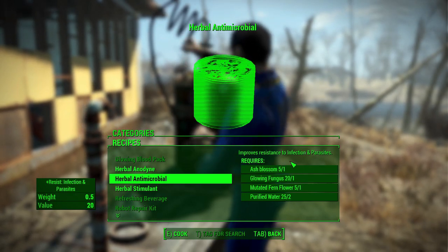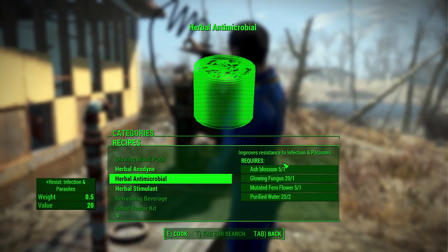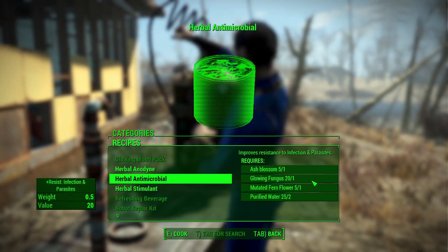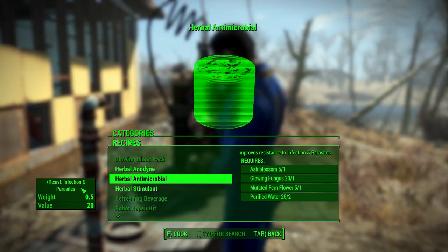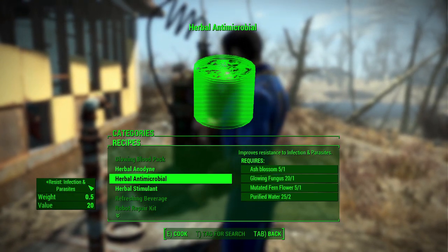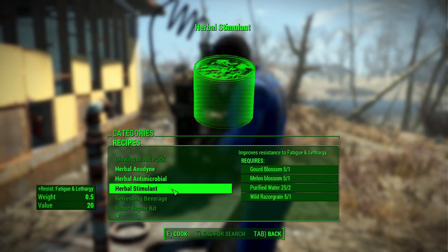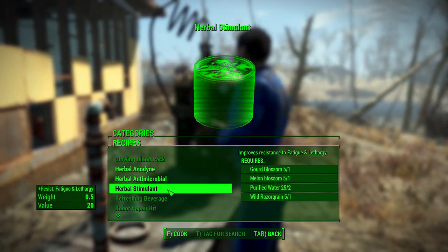Next is herbal antimicrobial, which improves your resistance to infection and parasites - those kind of go together and make sense. Note that ash blossom is one of the requirements - that's a very rare thing to find in the world. You can only find it in the Glowing Sea or around that area; you can't buy it anywhere. That gives you an idea that some of these are going to be hard to craft, especially since in survival mode you can't use console commands or just buy rare items.